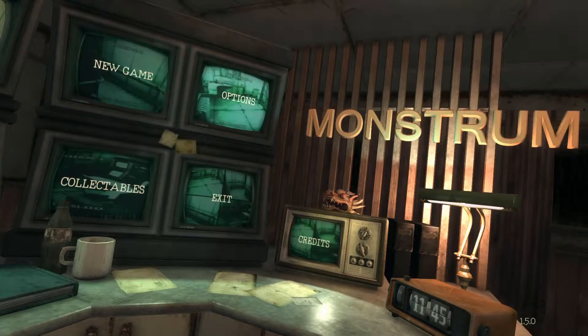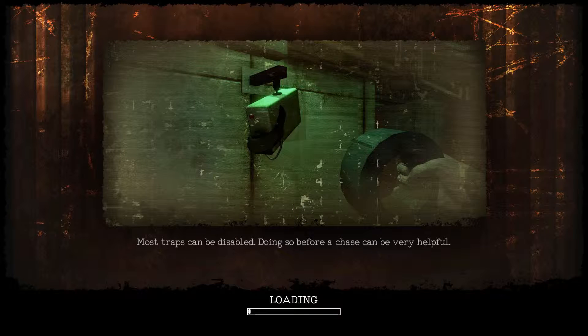Hello and welcome back to CheapScares. Today we have a game called Monstrum. This one is like a procedurally generated boat game. You're on a boat and you've got to find a bunch of stuff to get off the boat while you're being chased around by some kind of monster. I think the monster is different each time. I played it a couple of times - one time it was a big lava monster guy, another time it was some weird sort of psychic creature. I think the things you have to find are different too. I've never beaten it because I'm bad at games, but I'm gonna give it a go today.